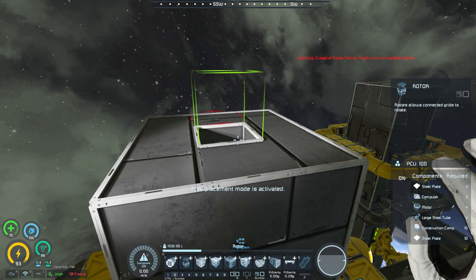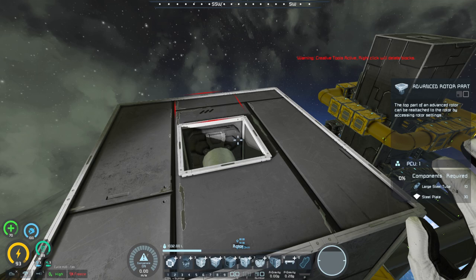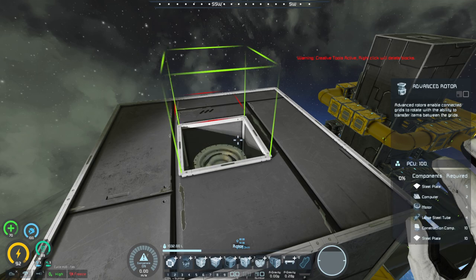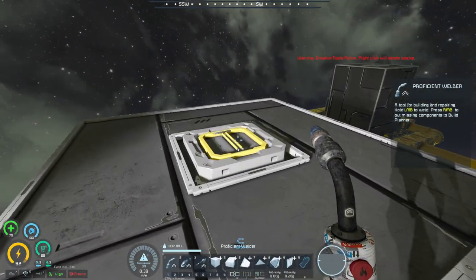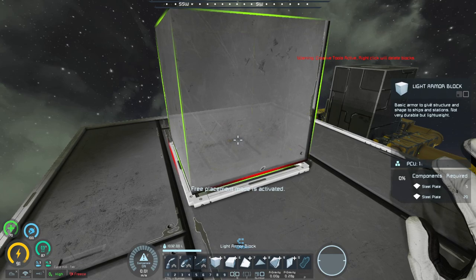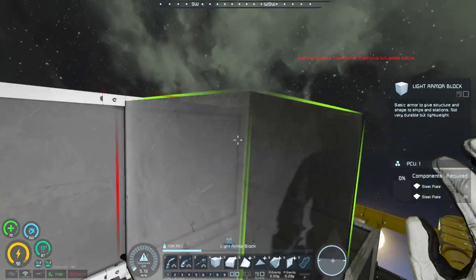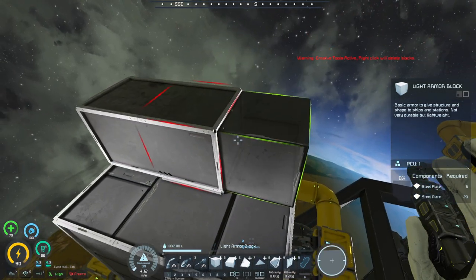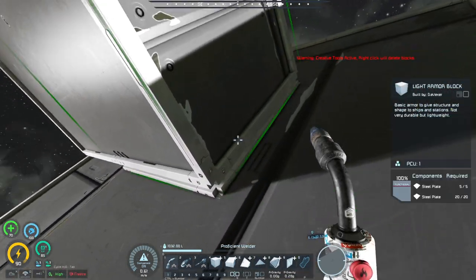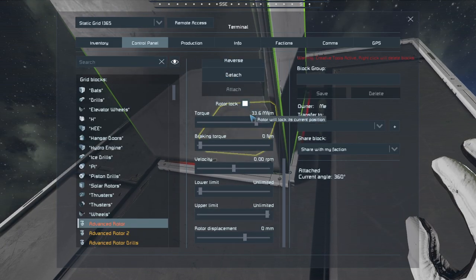What if we tried a rotor? An advanced rotor — let's try that. We build it here and we can build up. So that is another way — actually an easier way. Much, much better. We can also do rotor lock, no velocity, maximum torque or no torque — doesn't matter. We can change the rotor displacement to make it slightly above and not too low.